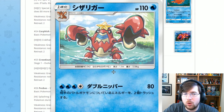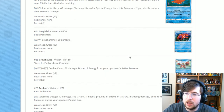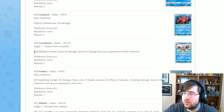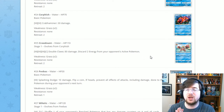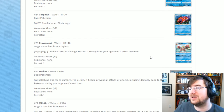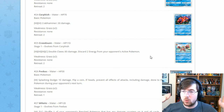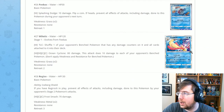Next up is Crawdaunt, one of my favorite Pokémon. This particular card isn't great though — it costs four energy (three Water one Colorless) for Double Claws: 80 damage, and you discard two energy from your opponent's active Pokémon. If you can get this going, you can completely stall your opponent by annihilating their energy. It will take a while to get Crawdaunt running, but overall not bad — just not great.